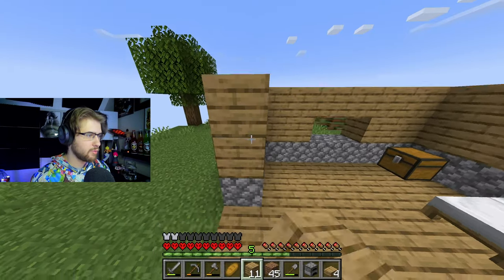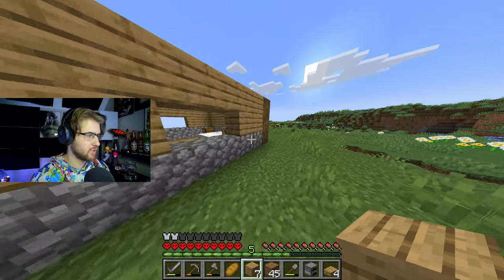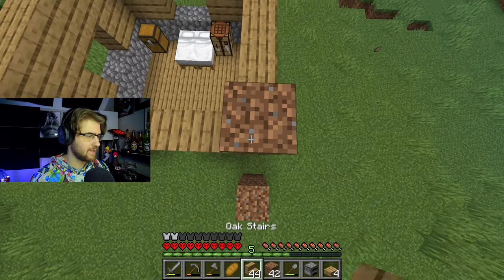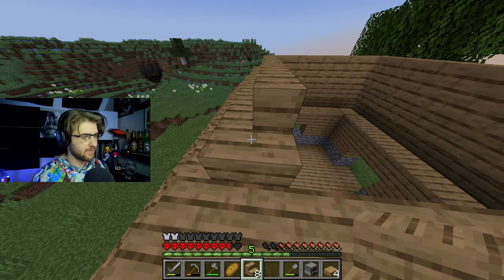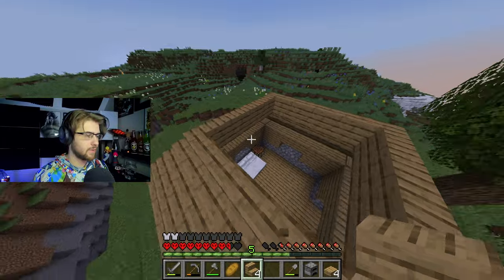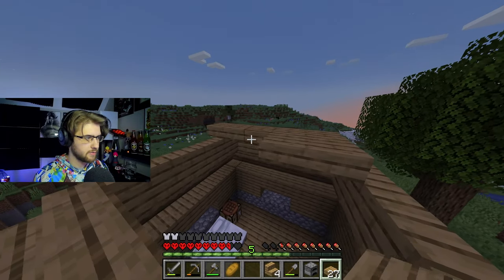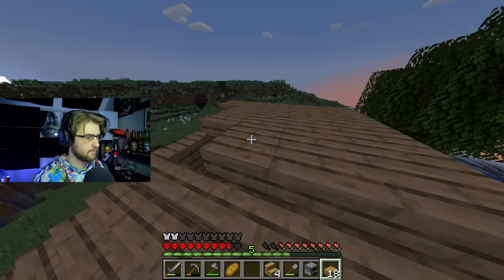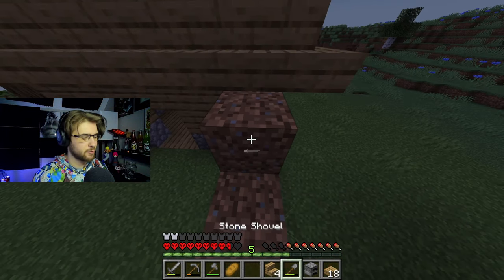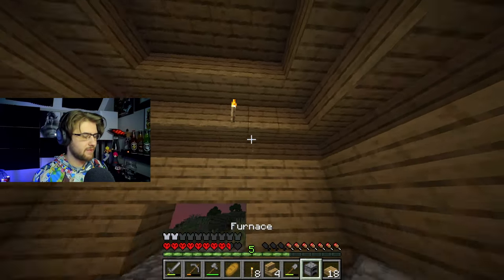I really wish they added a woodcutter into the game, because it would be so cool making wooden stairs and slabs at a cheaper price — that's honestly the only thing I really need. This should be enough stairs because I want it to be a nice looking area. The roof should only be about this tall — I don't think it should be much taller, it would look a little weird. I'll probably add some slabs at the top just to give it a little more love. We do need to make some torches, and some for the outside of the house as well.